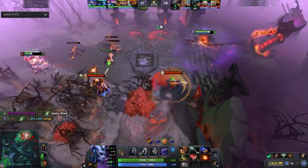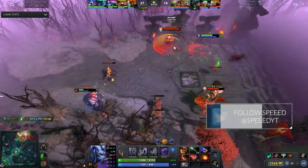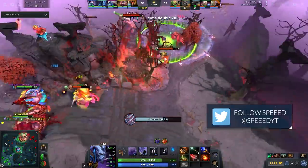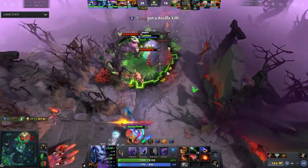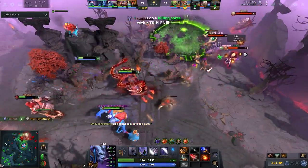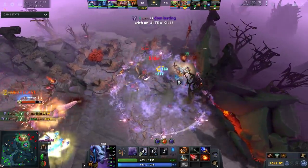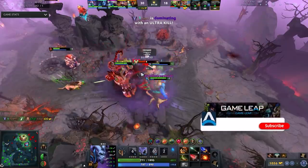Hey, what is up guys, it is your boy Speed here and today we're gonna be talking about Riki, specifically the build where people are going Battle Fury into Aghanim's Scepter. This build is absolutely broken. I looked at pro tracker and the win rate, to be honest, it's not through the roof, however I still want to make the video because it's being picked by pro teams.